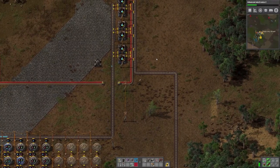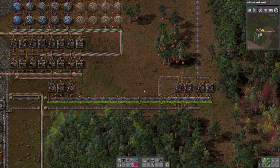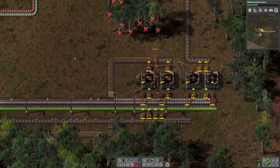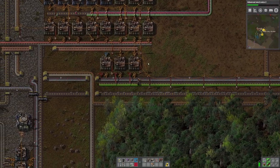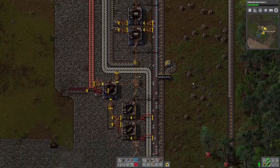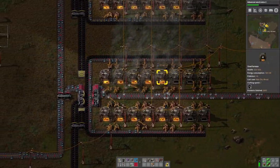Assembly machine level one — how many ingredients can it use? Two. Two can use three, and three can use four. Okay, so grenades can be made in a machine one. This is getting slowed down by its lack of iron gears. The gears are getting slowed down because they're not getting enough iron. The iron is slow because it's not getting enough iron ore in the first place.